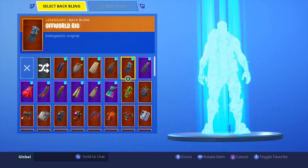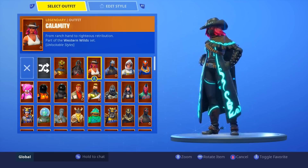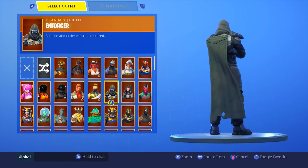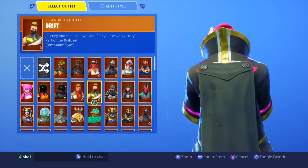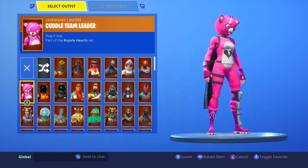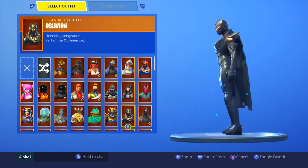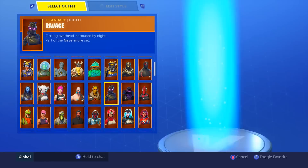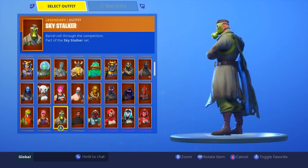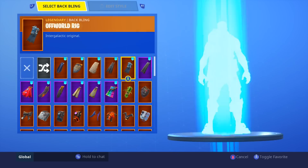Let's move on to my number four spot: the Dismal Cape. This one was super surprising to me. I love the clean design — to me it looks so crisp and clean. Even though it's a little bit dented, has some holes, some crust on it, some stitches — the color's a little bit off, not a perfect all-black, it's got a greenish tint to it. But I don't mind it. I like the really long cloak design that goes down past the knees. It's not the most eccentric back bling, but I think it works with a lot of different skins and it's close enough to black where you could just assume it is.